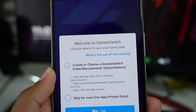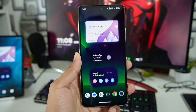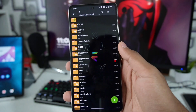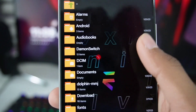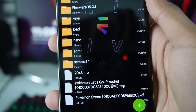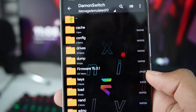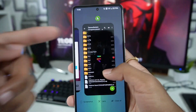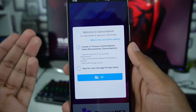Right here it will ask you: welcome to Daemon Switch, where do you want to save your game data? So to store your game data such as product keys, title keys, and game files, you'll have to create a folder called 'daemon switch', which I have already created. If I open it, you'll see I have already loaded 3 games. I have also dumped Nintendo Switch firmware in this folder. It's just like the Switchroid folder, but we need to create a separate folder called 'daemon switch'.